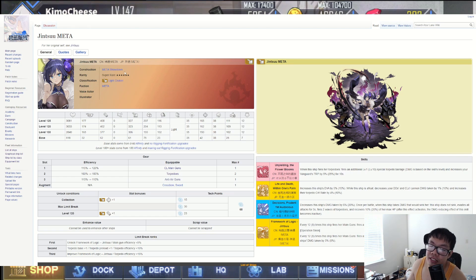At level 120, her stats are: 3033 health, 174 firepower, 402 torpedoes, zero aviation, 323 anti-air, 204 reload, 113 evasion, light armor, 35 speed, 162 hit, 38 luck, 105 and 109 ASW, and 12 oil cost. For a light cruiser, she's a little below average — 3000 HP is pretty low nowadays, basically at current destroyer health levels, similar to Unzen. A lot of new ships just have very low health pools.